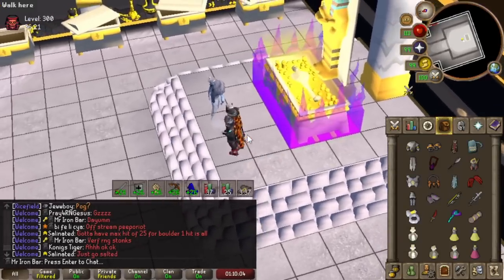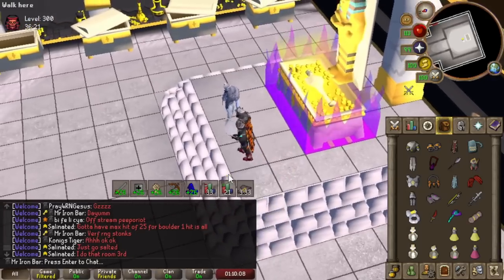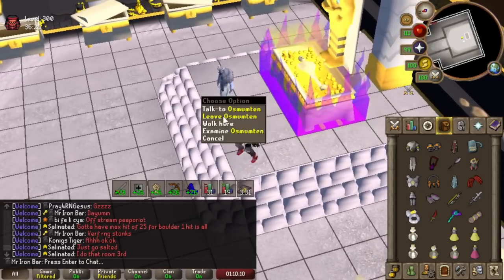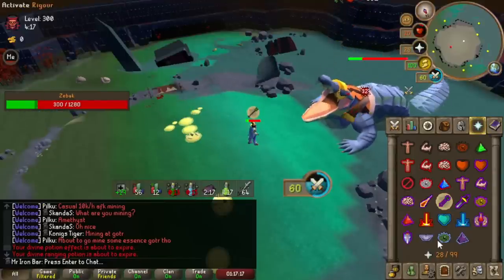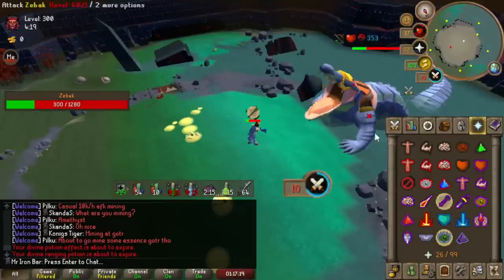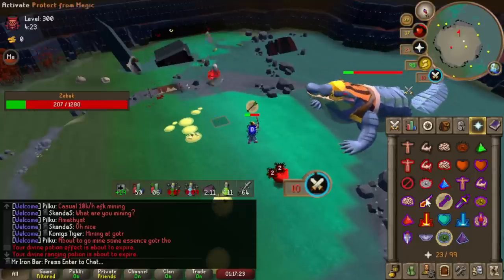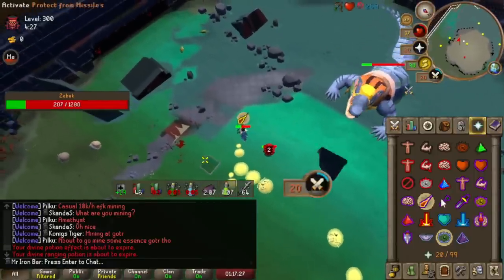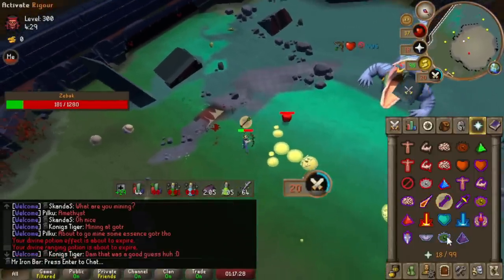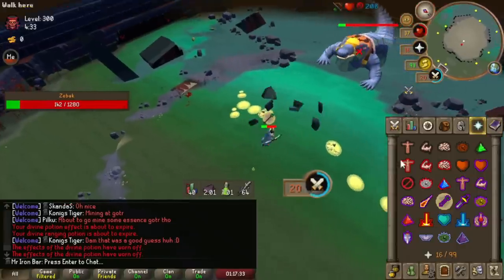How much extra does it give? It's twice as fast regen. The Lightbearer is awesome — I have another spec already. Blowpipe, that's my go-to. That was worth it, that was great. Love the Lightbearer already — first use and I'm already feeling the effectiveness of it. Easy extra blowpipe spec. I also did another BGS spec.